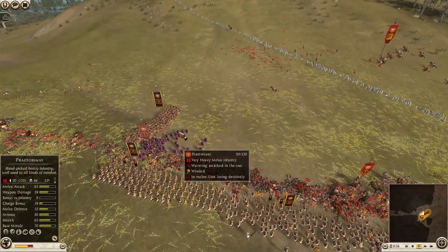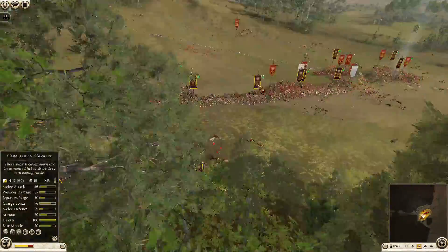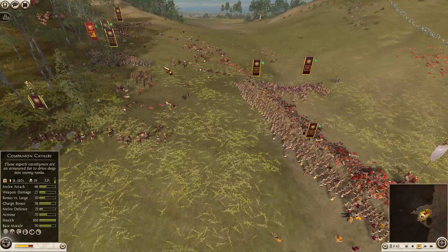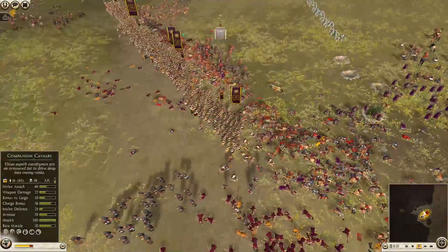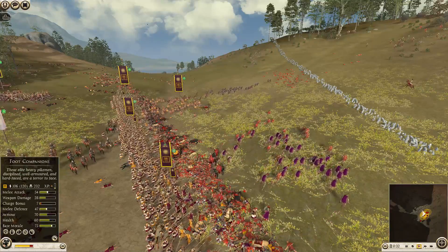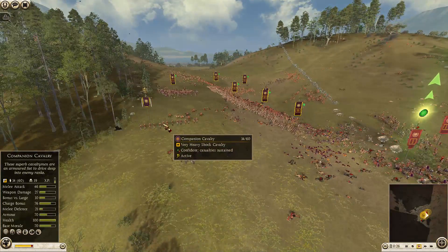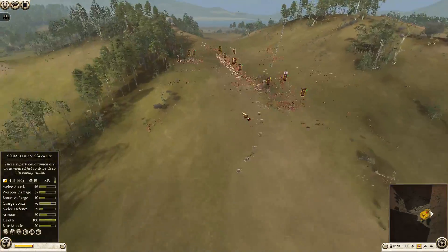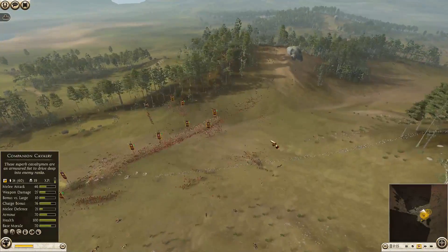They actually have counter flanks here. These pikes are holding — I'm going to leave them in formation because I do not want to risk it with so much cavalry running about. I'm sending these guys up to try to turn their flank. His general is routing now. I have some Thorax Spearmen dealing with their Praetorian cavalry. My general is still in some danger, but we are breaking their units and I think we won the battle. As I said, it was over quickly.